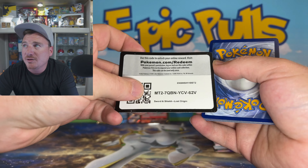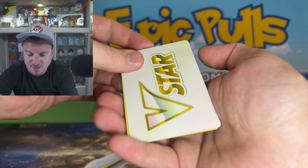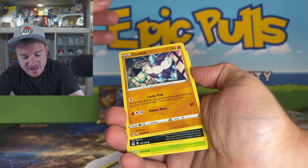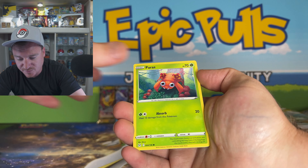We've got Pikachu, Litwick, Snorlax, and a Parasect for a non-Holo Rare. Come on, Pokemon — you're being brutal to us with this Lost Origin set.